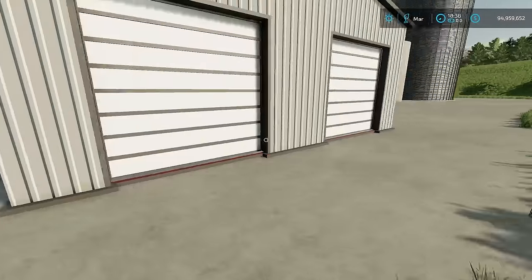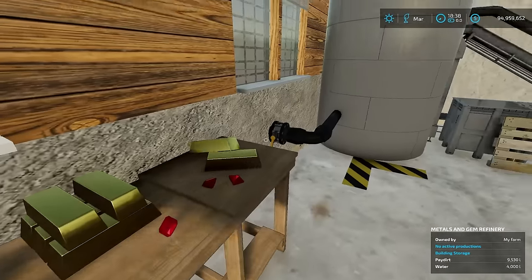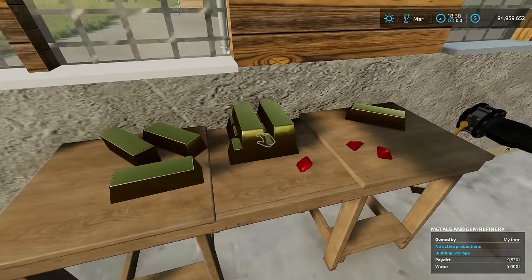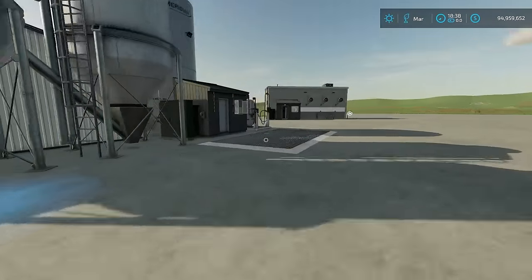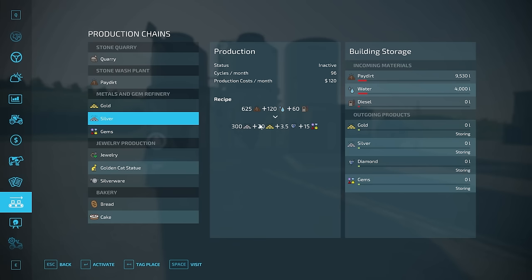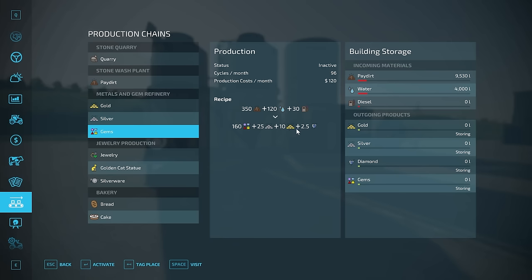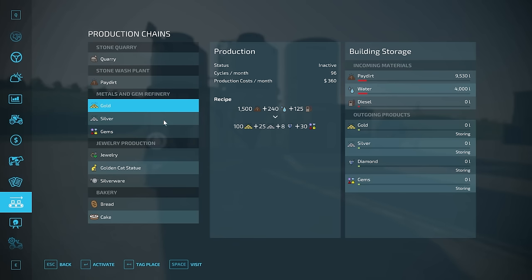The silver recipe uses 625 liters of pay dirt and gives you more silver out, still a little bit of gold, diamonds, and gems, with less diesel and less water — also 96 cycles. The gems recipe is also 96 cycles; it's the fastest way to get gems but interestingly not the fastest way to get diamonds — I'd have thought it would be. You still get some silver and gold out of it. You can run all three recipes simultaneously, but each one will only run at one-third effectiveness.